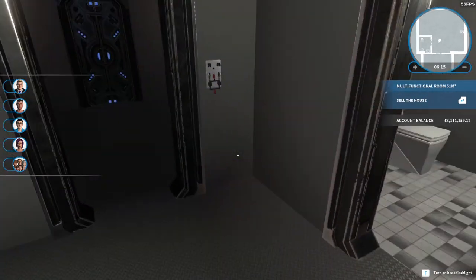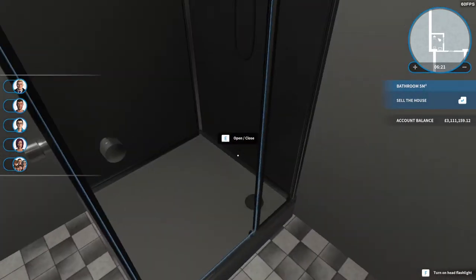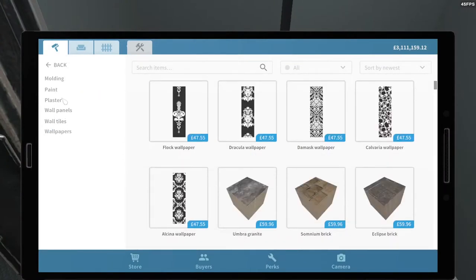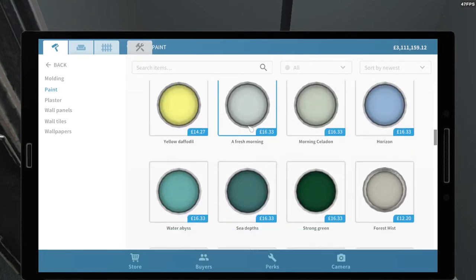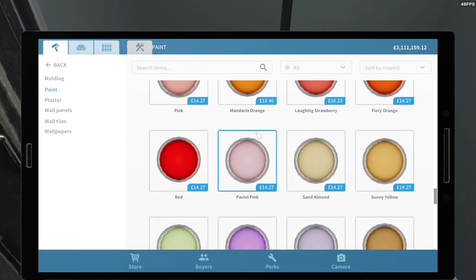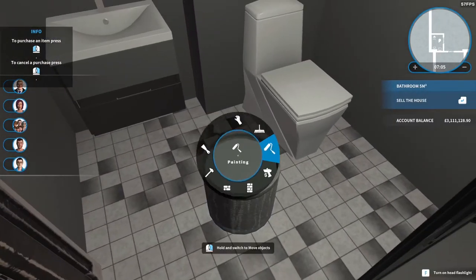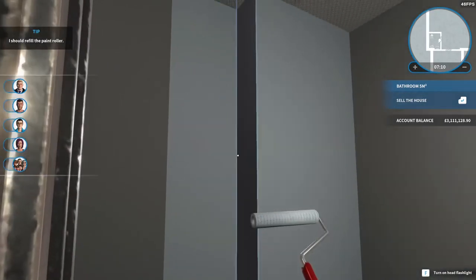I don't want to completely kill the entire vibe or aesthetic in here, but I think we could do with repainting the walls to make it look a little bit more like an actual house and not so much like a student's room. Let's go for something kind of blue — blue is quite a nice color for a bathroom. Something that's not completely getting rid of that grayish tone but just makes it a little bit brighter and nicer.